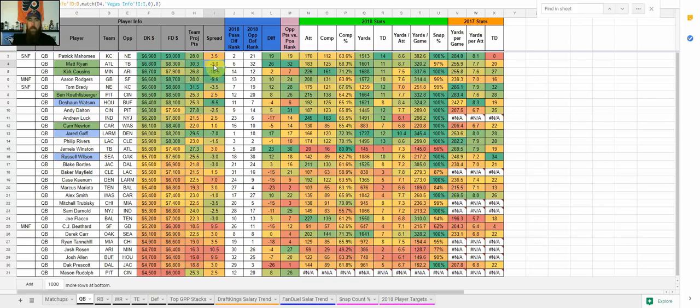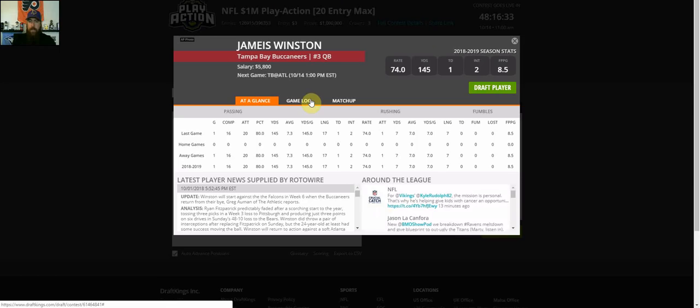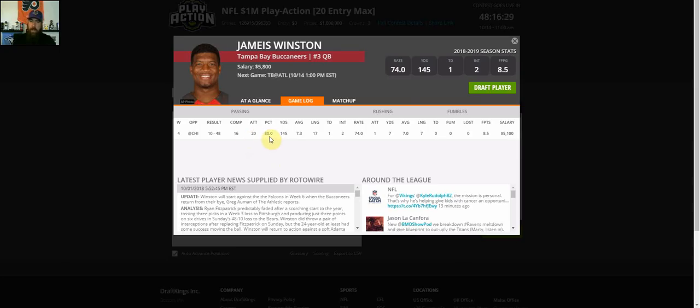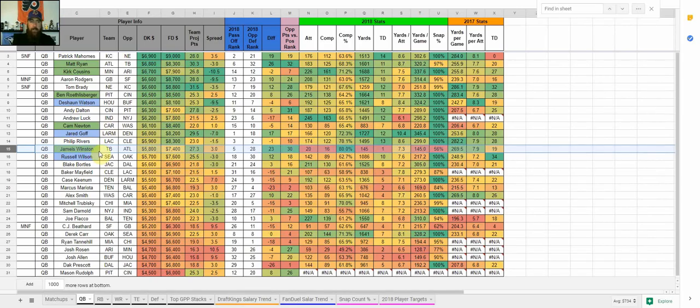My other cash game quarterback is Jameis Winston. If you're looking to go cheap, he's only $5,800 on DraftKings, $7,400 on FanDuel — he's in that same game making his first start of the season. Looking at game logs, he came in for Fitzpatrick last week and while he did throw two interceptions, he completed 16 of 20 passes for 80%, picked up a touchdown, and averaged over 7 yards per attempt — against a tough Bears defense. This week he faces Atlanta's defense, which ranks 30th in fantasy points allowed to quarterbacks with injuries to Deion Jones, Ricardo Allen, and others throughout their secondary.